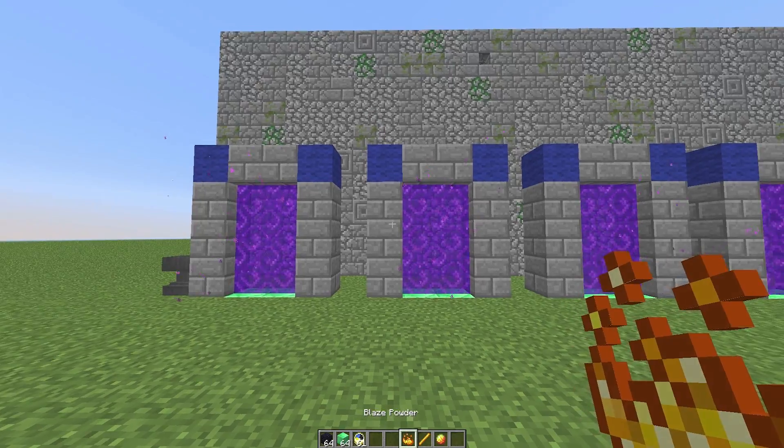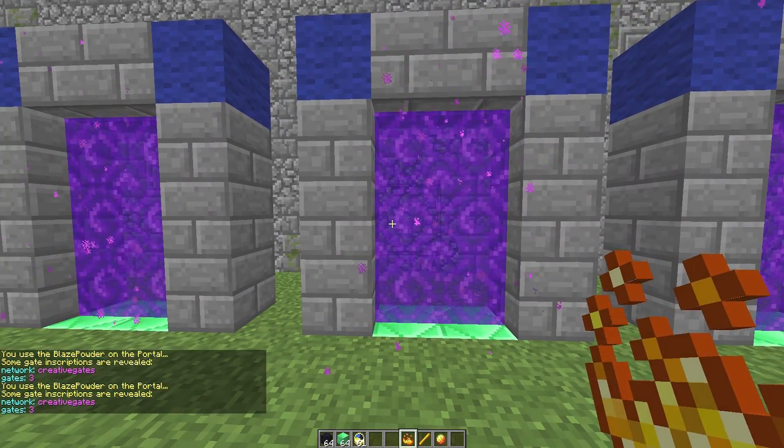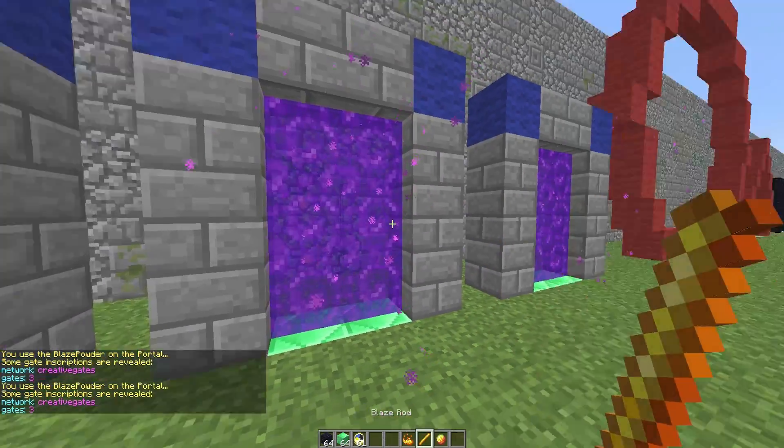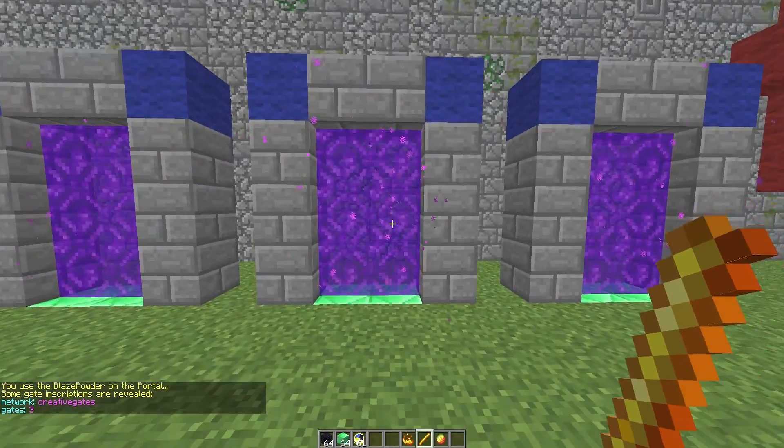Using these three items: the blaze powder, which will show us information about the portal, and the blaze rod, which is very useful — you can disable where players can enter and exit a portal.